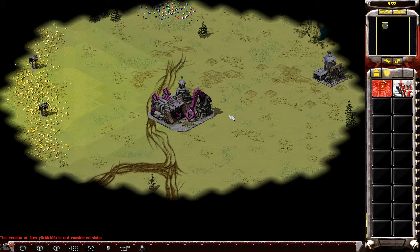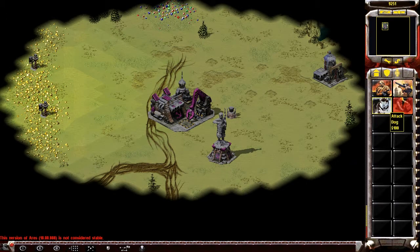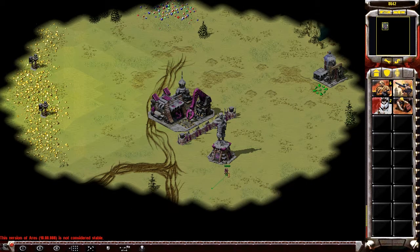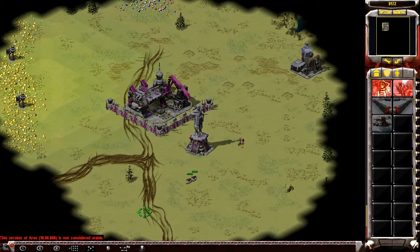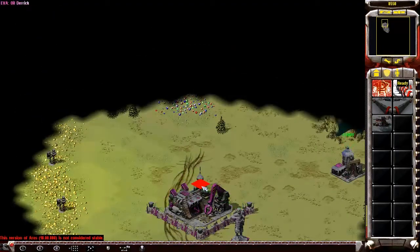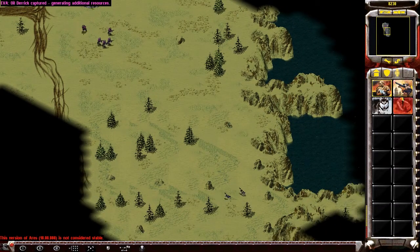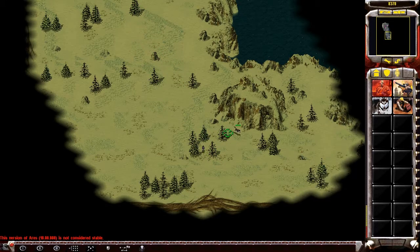Hello and welcome to another Red Resurrection 1v1. I'm sorting out my sound here, so here's some first-person view of me playing. I'm against Admiral Pitts, who I believe is playing as Yugoslavia. You'll see when he destroys me with some Yugoslavian units — I'm playing as Confederation.